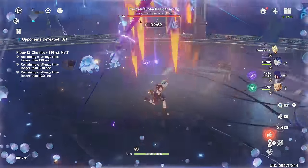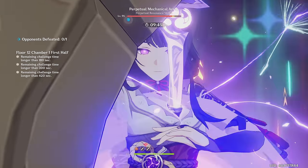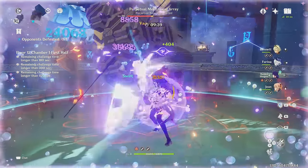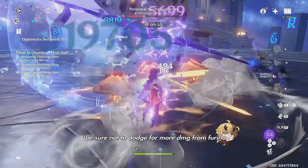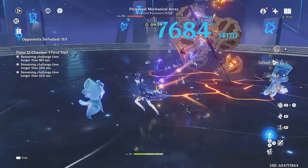This team is incredibly strong — it deals so much damage that when I first tried it out, I was stunned. I could not believe the damage I was dealing. As you can see, the team got the Mechanical Array in its weakened state in just one rotation. It is crazy. Raiden here feels as though she's C2, but she's only C0 and still hitting well over 200k with her burst.